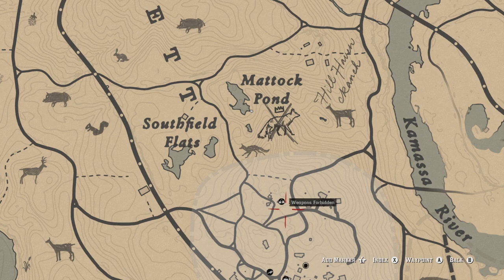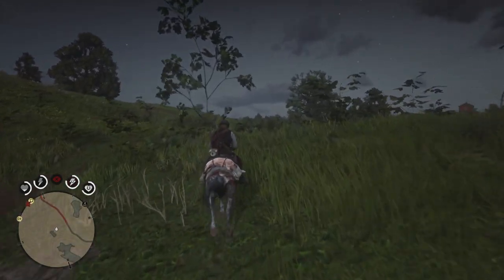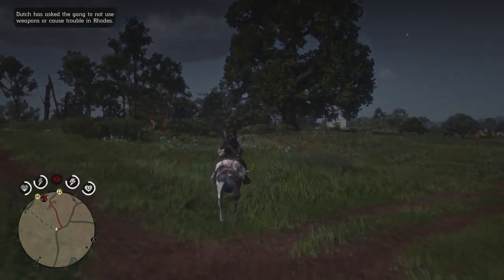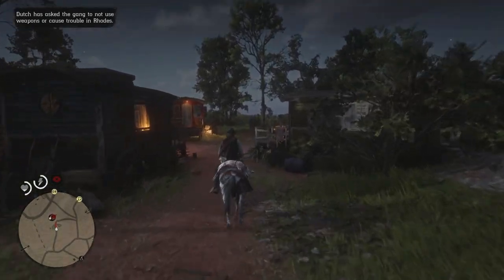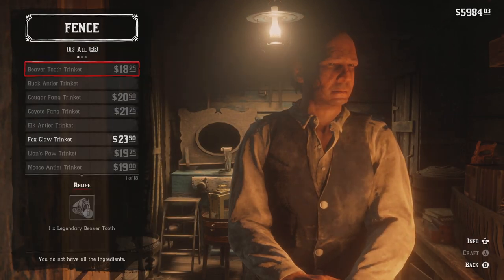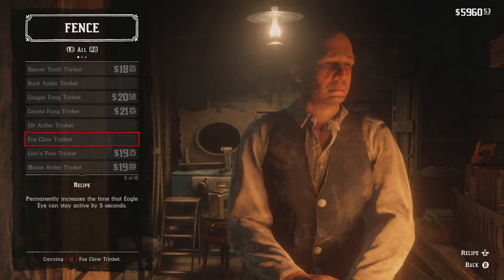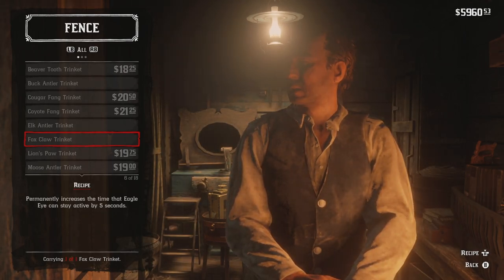Now what we need to do is go to the fence — there's actually one right here, so we don't have to go all the way to Emerald Ranch. This fence is just south of Maddock Pond. We can go ahead and get this trinket, which will actually give us better Eagle Eye — instead of the default five seconds, it will increase the duration by five seconds. It'll cost a little bit of cash. Oh good — you're open, thank you! We're gonna be buying the Fox Claw Trinket — this is for me. It permanently increases the time Eagle Eye can stay active by five seconds. Love it — it's gonna help us find future legendary animals.